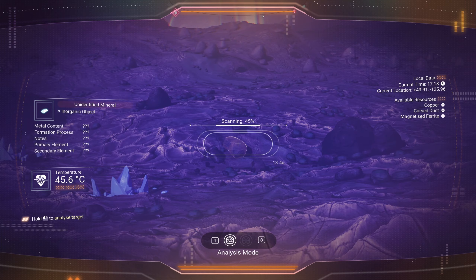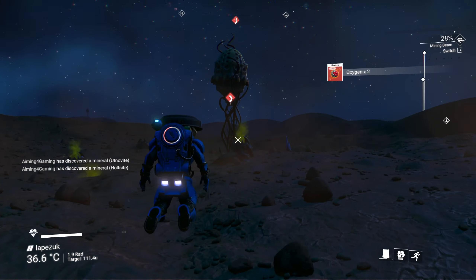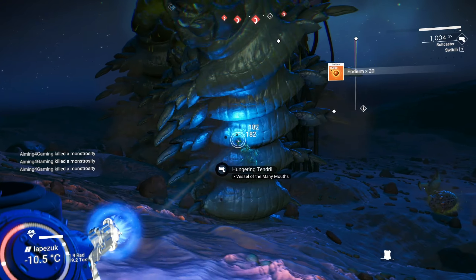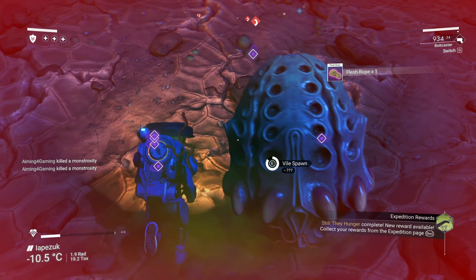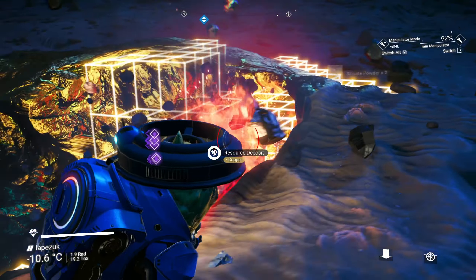Start your expedition by documenting everything around and mining basic resources such as carbon and oxygen. Visit the large tree-like structures to spawn Hungering Tendrils and defeat 8 of them to complete the Still the Hunger milestone. Collect the vial spawns they drop. Mine some copper to repair your ship and process it into chromatic metal later.